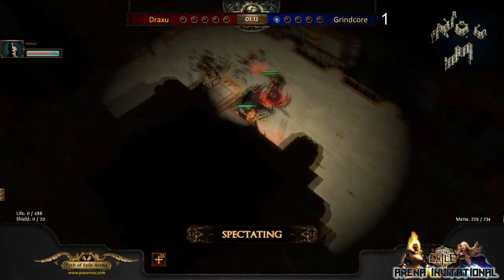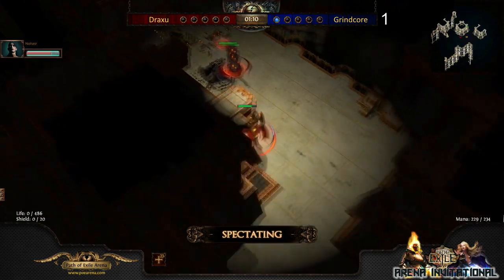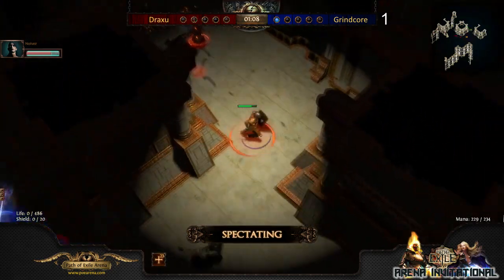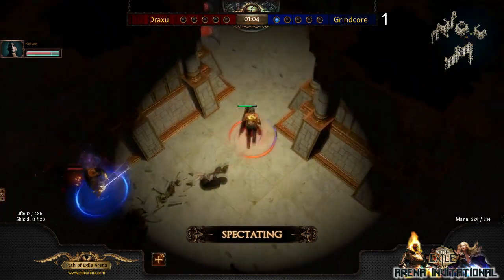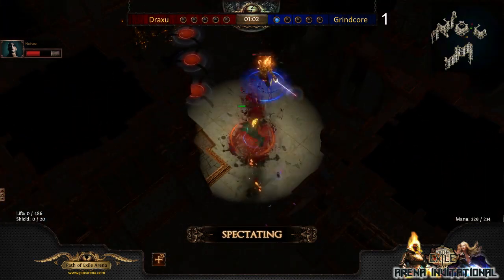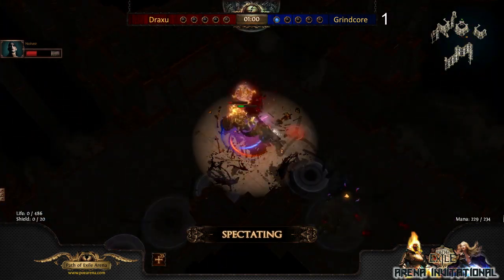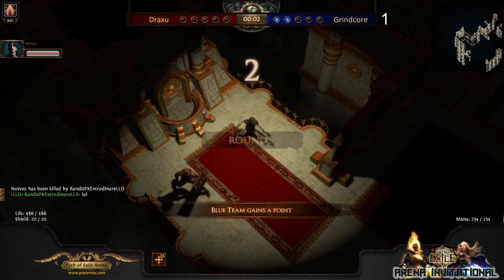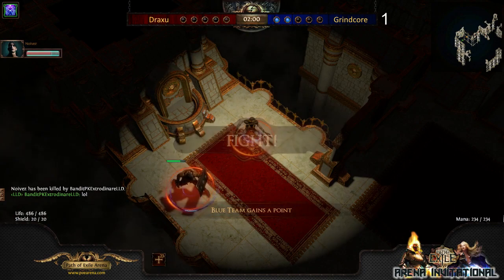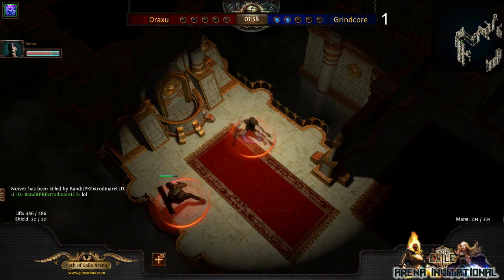He might just get a kill — slowly getting into his base here with Arc. Keep in mind that Grancor might also be using a Stone of Lazwar. Oh, chance! We might see it — oh, he clutches it out! Damn! That was a close one — clutch. Well played. Grancor is really undefeated on the ladder right now.